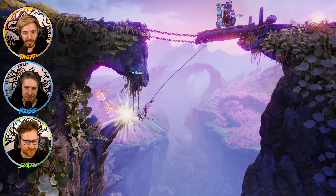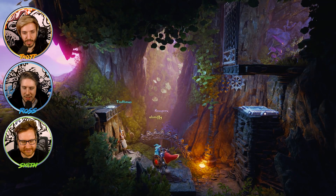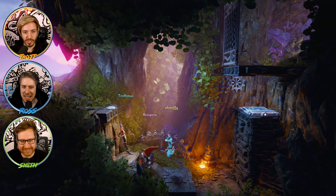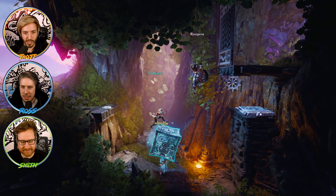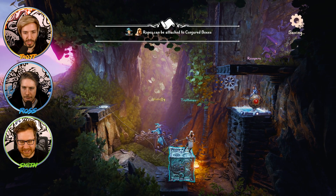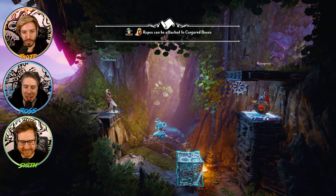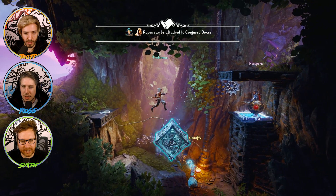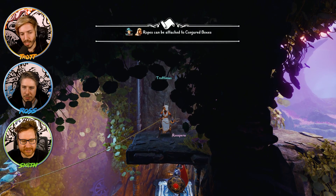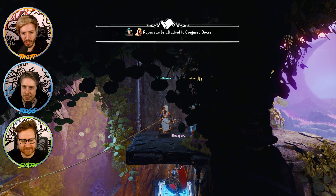Can you swing down and get those treasures? Yeah - pro swinger! Look at this - I know this is the first level but we are looking pretty professional. We're a fluid team right now. I feel like Ross's character's job is just to be heavy most of the time. I am heavy and I smash - that's what I do. I just try wedging the box in - yes, he's up nice!